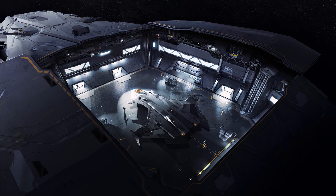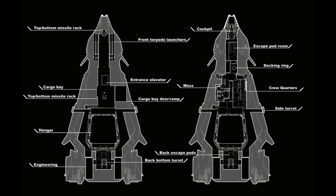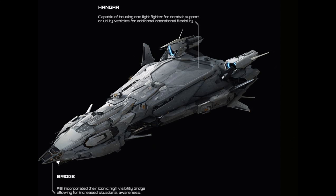There is an elevator into the ship on the bottom, just before the middle, plus a docking ring, as well as a cargo hold entrance on the side of the ship. The cargo hold is in the middle of the ship, underneath the mess hall and crew quarters. The hangar is towards the rear of the ship, with an opening on top, with a ship elevator.